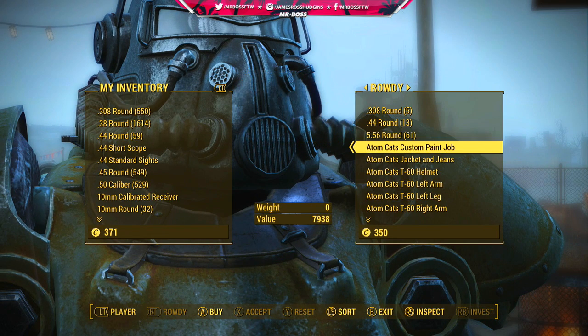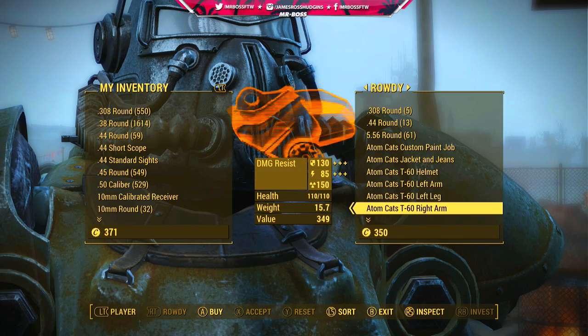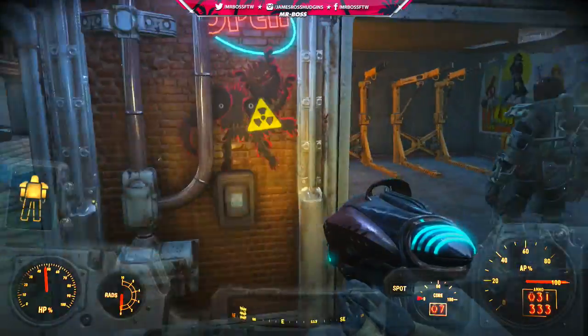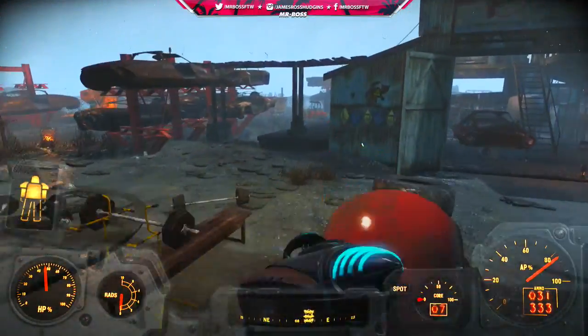The paint job is almost 8,000 caps, which is way too expensive. Do not buy this — I don't think it's worth it. You can also buy the parts individually. What the paint job does is allow you to put it on any power armor suit you might have, which is kind of cool, but I still don't think it's worth 8,000 caps. You can buy the armor individually which gives you the cool paint job, but it's still a little pricey.